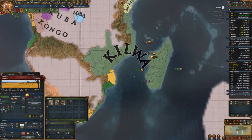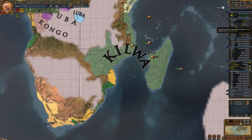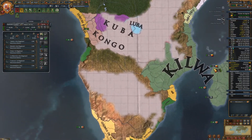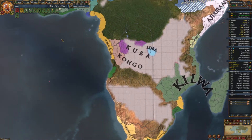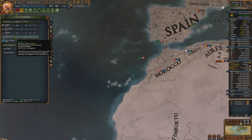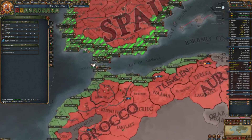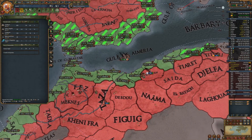I think I've accidentally built multiple palaces of justice in the same state. Why does it not just gray them out? Because the game is dumb and it doesn't check the right way. You're allowed to build it. The mod needs to be updated, basically. It only checks to see — it's stupid, it's wrong, it needs to be fixed.